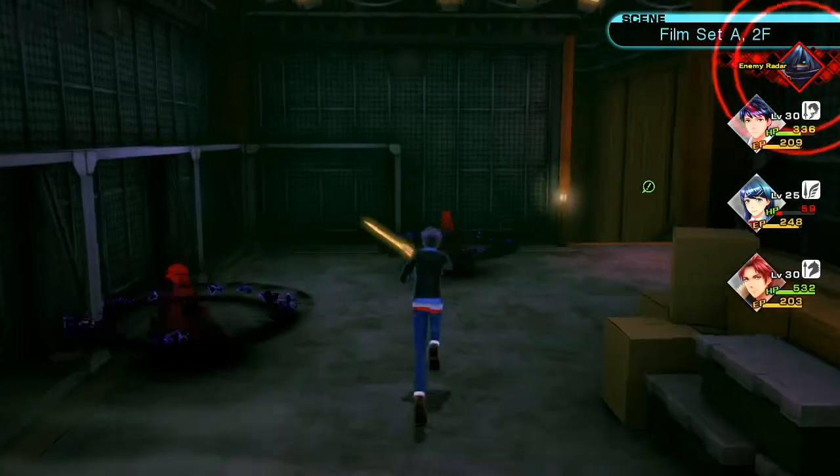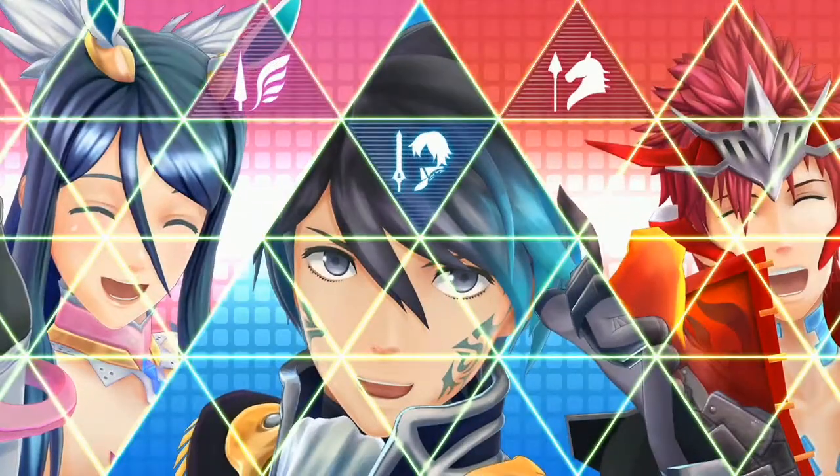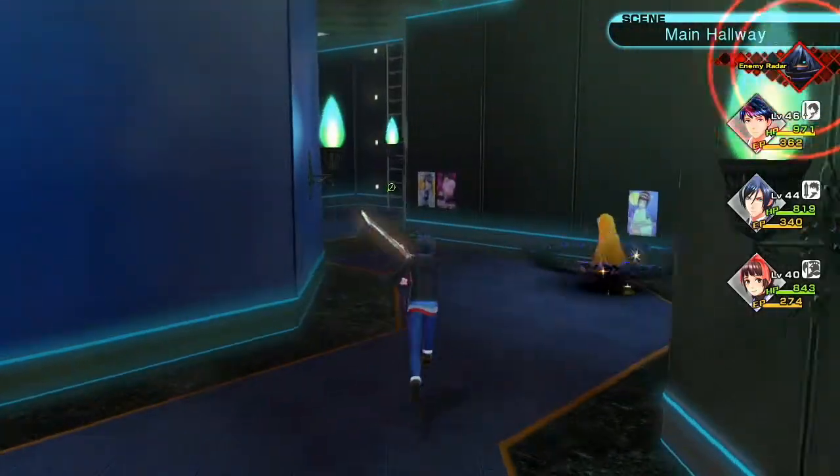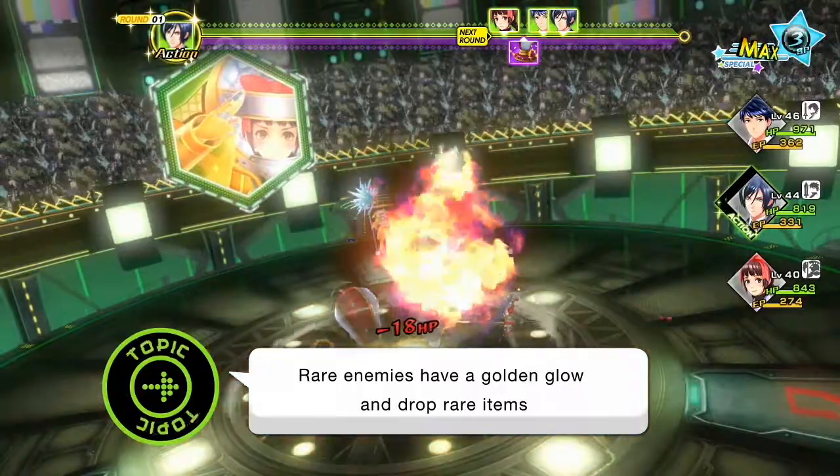If you run into one, try and land the first strike before the battle begins, or they may take you by surprise. Also, keep an eye out for rare mirages, because the loot they drop is rare too. While you're at it, watch out for savage mirages.